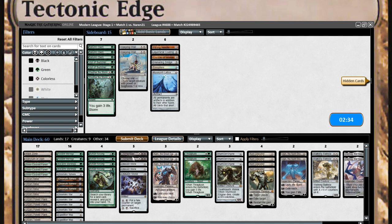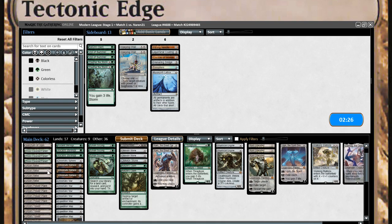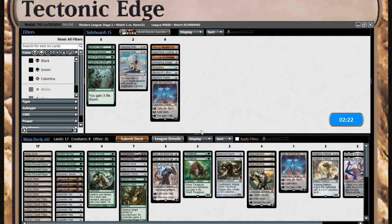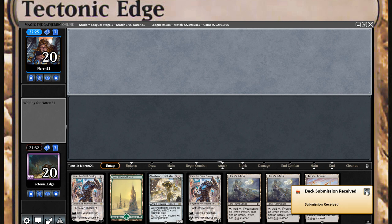Not really set up to deal with that with this build. Still like the dismembers, maybe a few Nature's Claims over an Ugin and a Wurmcoil Engine. Give that a try. Good possibility he brought in dampening sphere here.